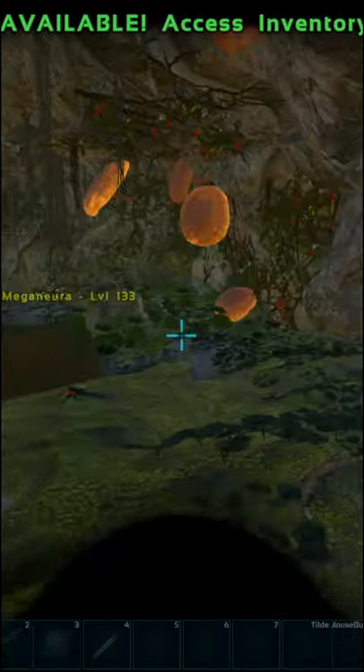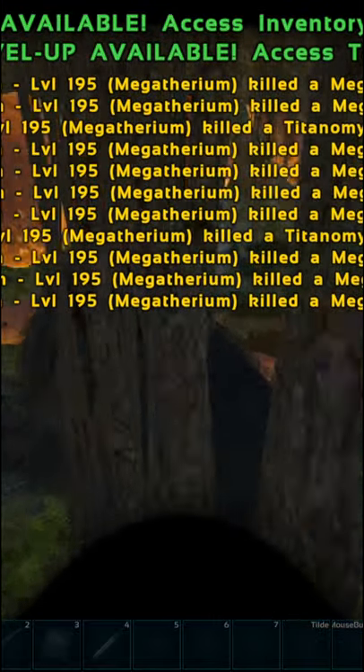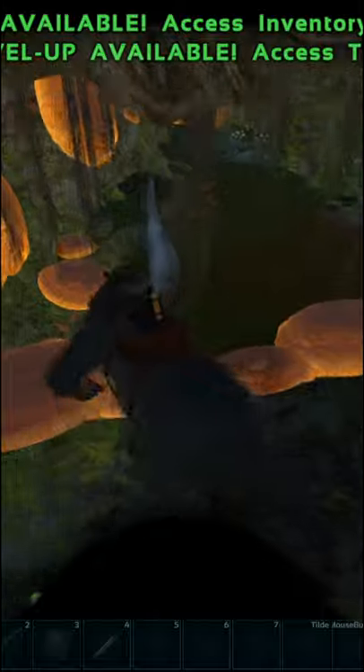Method 2 is going to the swamp cave on the island, with XP notes and using a megatherium to kill all the bugs. Just keep in mind that you'll need scuba or ghillie, or a gas mask, to stay alive in the cave.